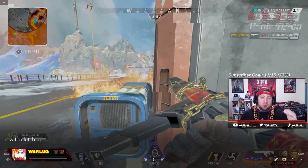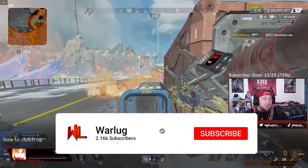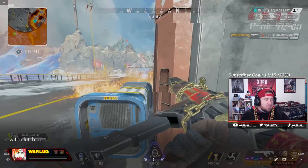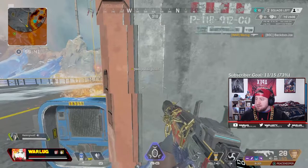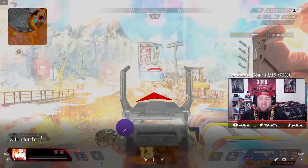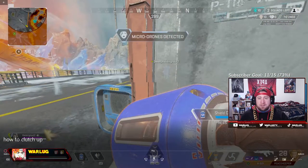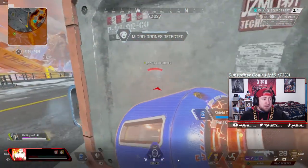That's something else that's very important: utilizing the cover that you have when you jiggle peek. I'm using it to reload so that I can help my teammate out. You can see that my health bar — I'm at full health with half shields — and I still challenge even though I was only at half shields. But if I wasn't jiggle peeking, I'd have no intel on what that enemy team is doing. I wouldn't be able to help my teammate knock the Lifeline, and I wouldn't even be able to tell if they're pushing me or running away.